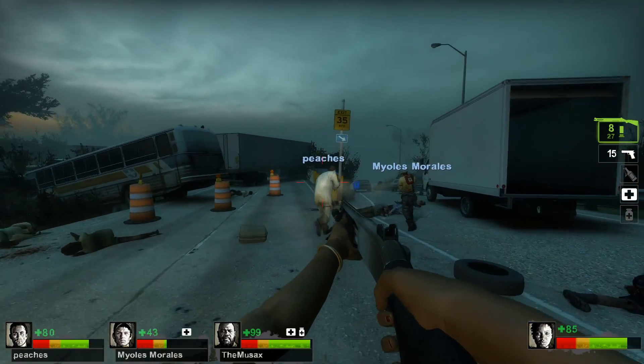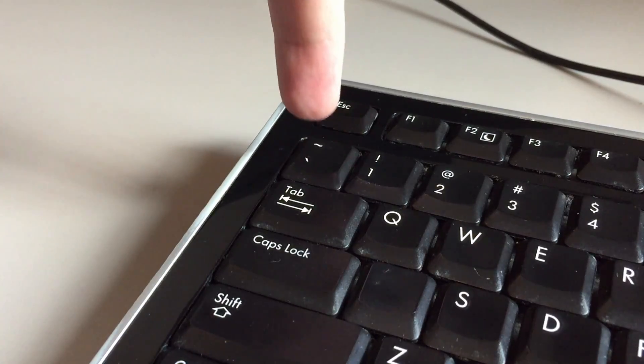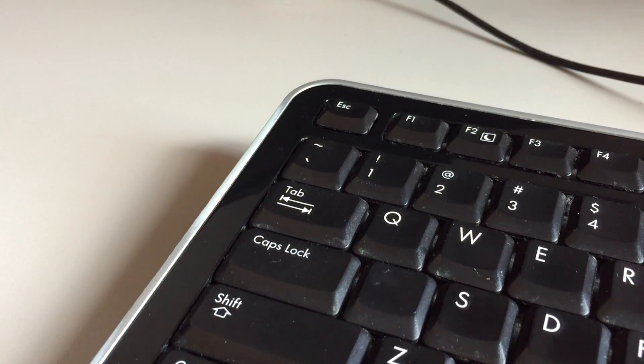When in game, take note of the name of the player you want to mute. Click the tilde key — it's usually the key with the squiggly line just underneath the escape key. This will toggle open the console.